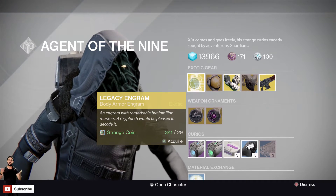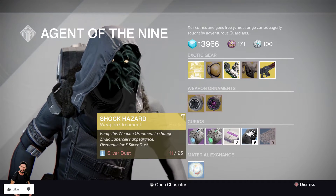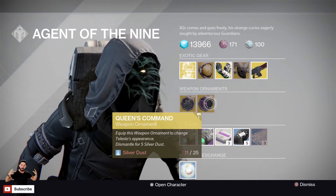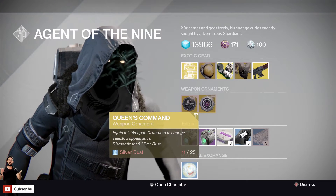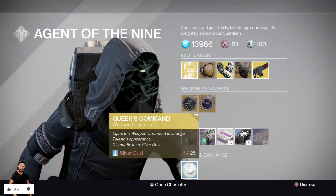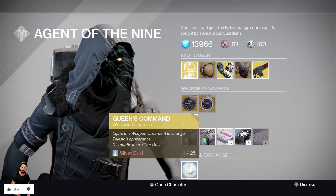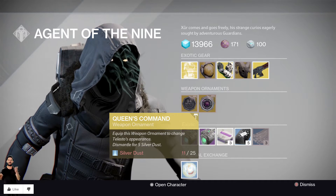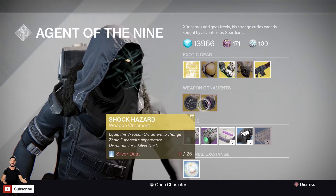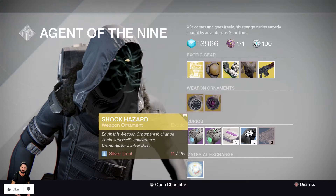Next up, we've got Weapon Ornaments. We've got Shock Hazard — this is for the Zhalo Supercell, 25 strange coins, and it allows the Zhalo to look pretty freaking crazy. We've also got Queen's Command for the Telesto — it makes the Telesto completely, vibrantly purple, a lot like the Queen's colors. I like this thing. I ended up getting it in the first package I opened. If you haven't got it, go ahead and pick it up — 25 silver dust. Both of these are pretty expensive for silver dust; they should honestly be reduced to maybe 10 or even 5.